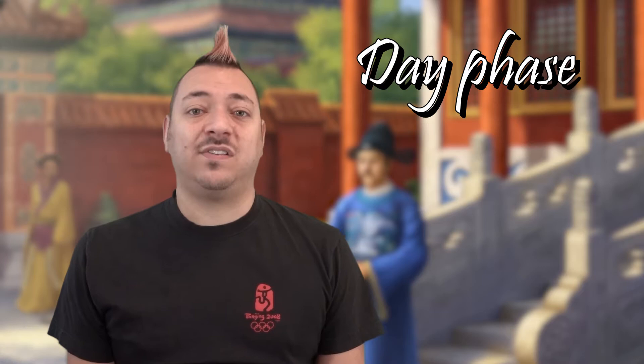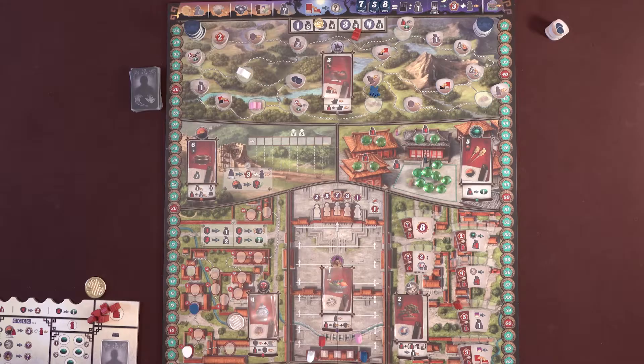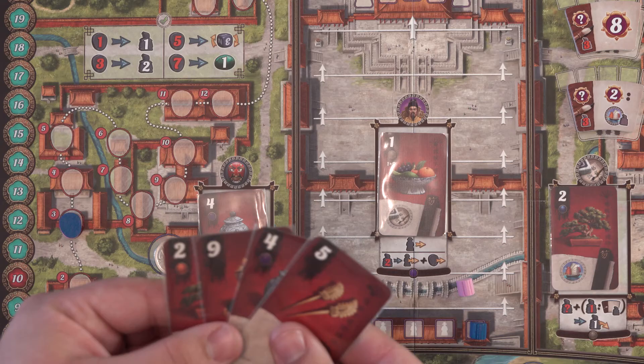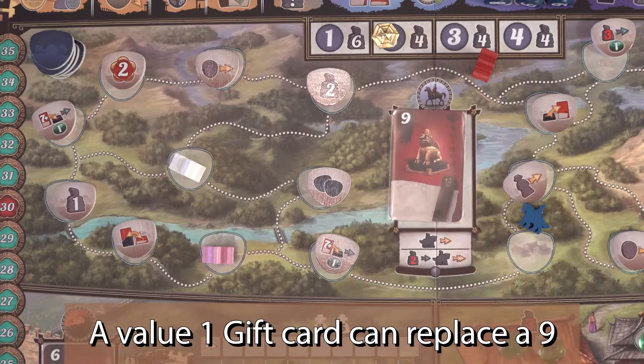The day phase is when players will get to take actions using their gift cards. The board is separated into 7 regions. Each card location represents an official overseeing one of the main functions of the Chinese state. By exchanging cards with them, each official provides a different set of actions. Start with the current first player and go clockwise, letting each person exchange one of their gift cards in their hand with one on the board. The collected cards from the board will go face down on your board's discard pile.